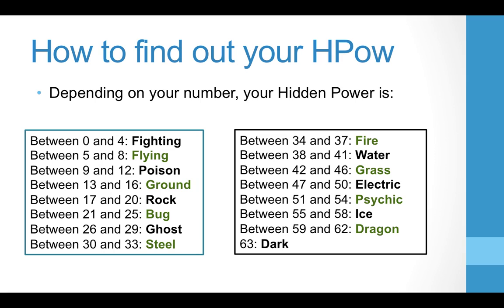Depending on your number, that's what generates your hidden power. Dark is a perfect 63, so that means all of your IVs are odd — you have completely flawless 31s across the board. That's the only way to get Dark. Most people only opt for Ice usually. Sometimes you'll see Fire, but you typically only use Hidden Power on something that's going to be four times weak to it.